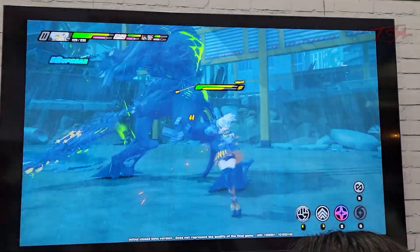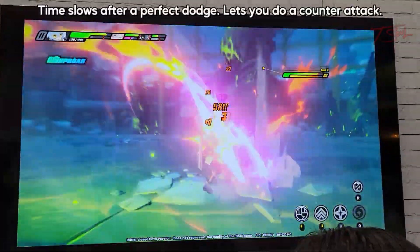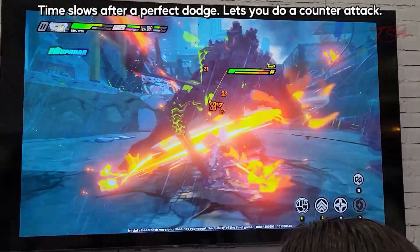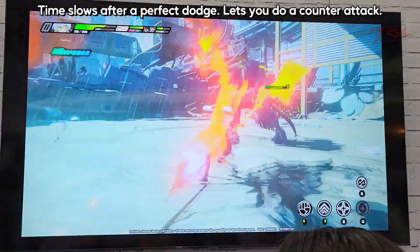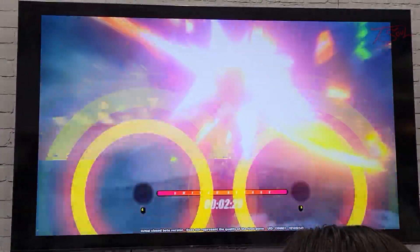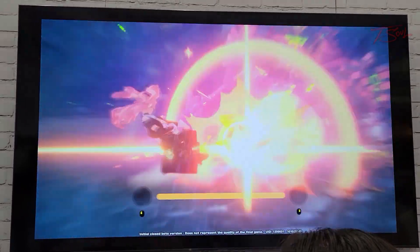There's also the dodge. When you dodge an attack, you get a little witch time and can unleash a counter-attack. Enemies will also flash red to indicate a big attack is coming. However, if you're used to Genshin timing, you better relearn since the attack in ZZZ is much more delayed.